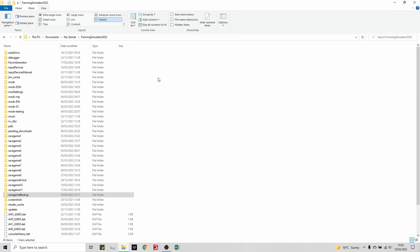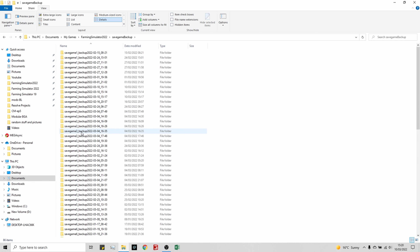Where are the save game backups kept? Go into File Explorer on your PC, then navigate to Documents > My Games > Farming Simulator 22 — the same place your mods folder is. You'll see all your save games there. Save Game 2 is the one we were messing around with, and you'll also see a Save Game Backups folder containing a couple of backups of Save Game 2.